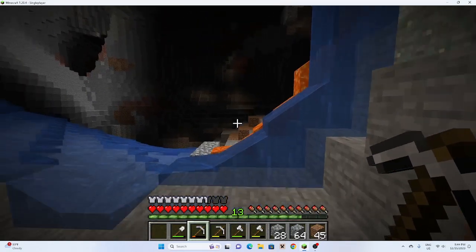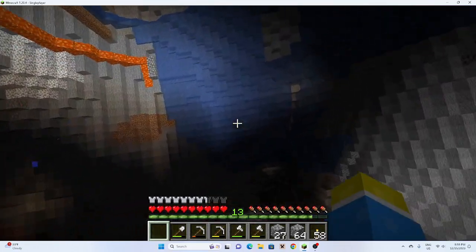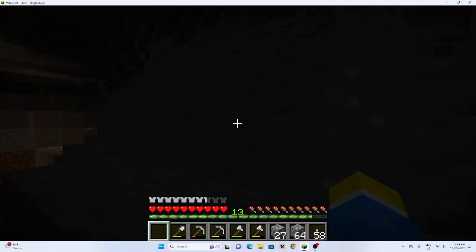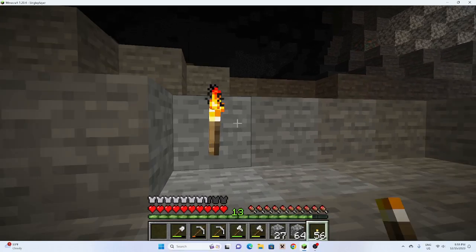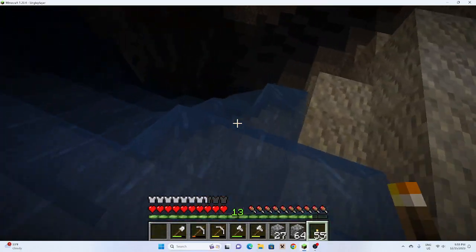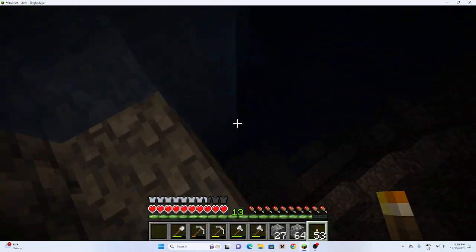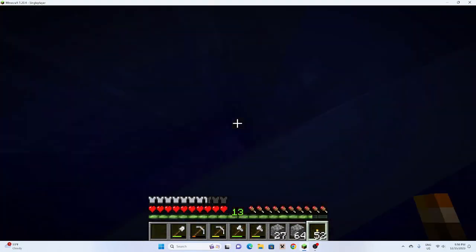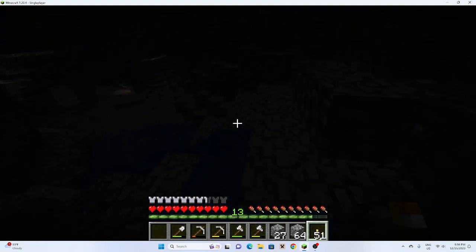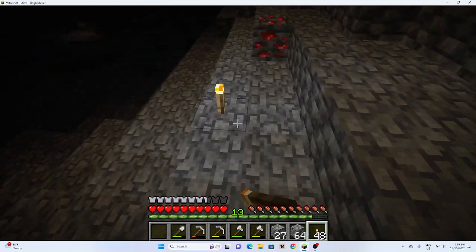Dang it, I forgot — torches! That's what we came for in the first place. And we have torches now. Now we're on the hunt for diamonds. Just gotta hope that some diamonds are in this cave. Gotta conserve our torches. Now just go around the mountain — and we're on the inside of this cave.